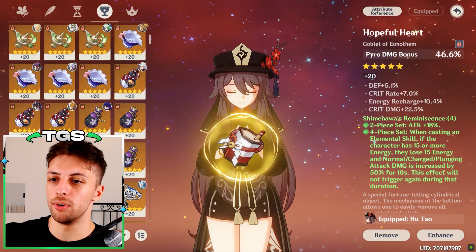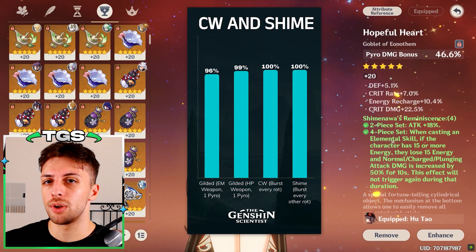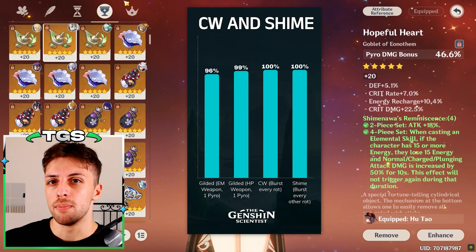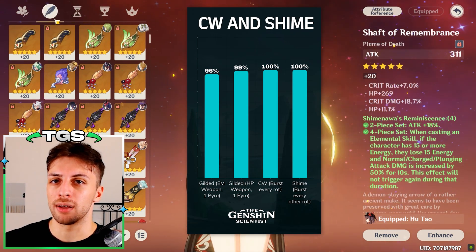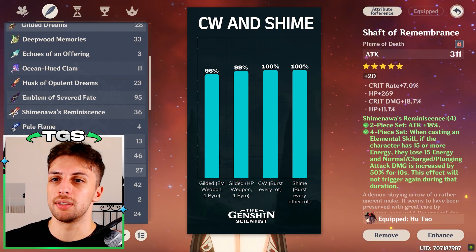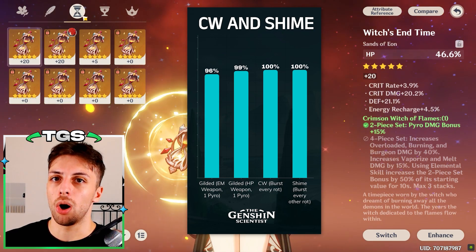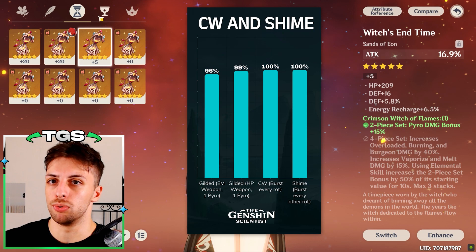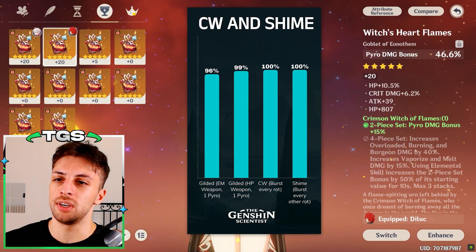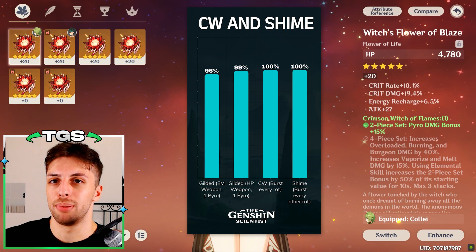For artifacts, same old same old — the Shimenawa set and the Crimson Witch set are neck and neck. In terms of damage there is no real difference between these two sets, but there is a difference in playstyle, because the Shimenawa set will make a defensive option on the team much more needed, like a shielder or a healer, because it makes her burst much more inconsistent, and since her burst is the main big hitting option for Hu Tao, she will be much more prone to dying without a real defensive option. Since the Crimson Witch set doesn't have this issue, it's probably more consistent, but in general it's just splitting hairs.